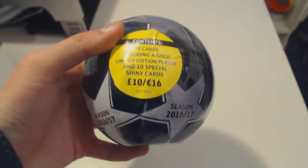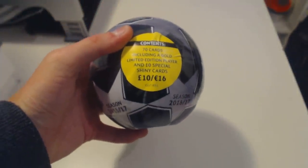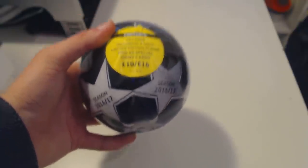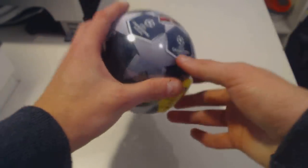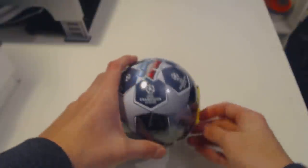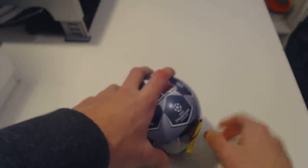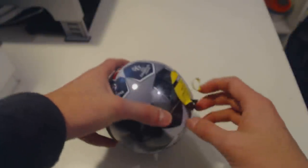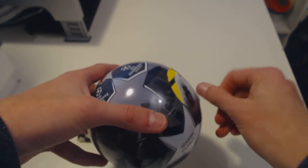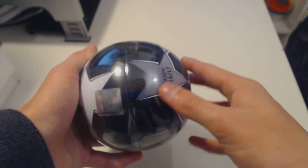They are finally out in the United Kingdom and we're going to break this Bolt-In right now. It contains 70 cards, including a gold limited edition player and 10 special shiny cards. It's 10 pounds or 16 euros. Let's open this and hope for the best cards possible. You should have seen a pack opening of the United States version, Match Attax Champions League.